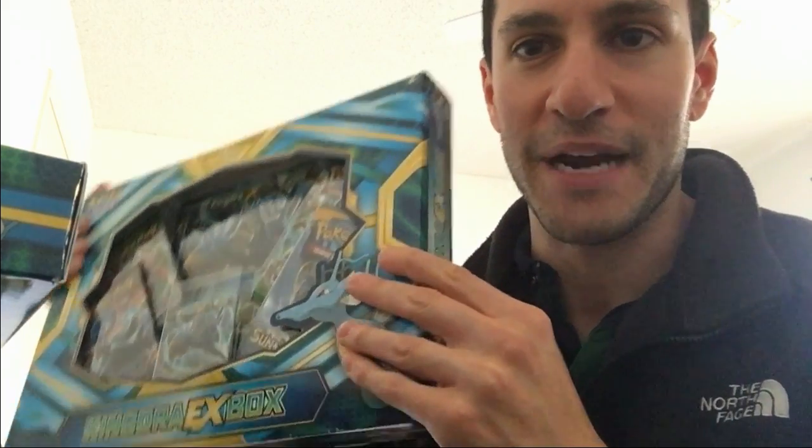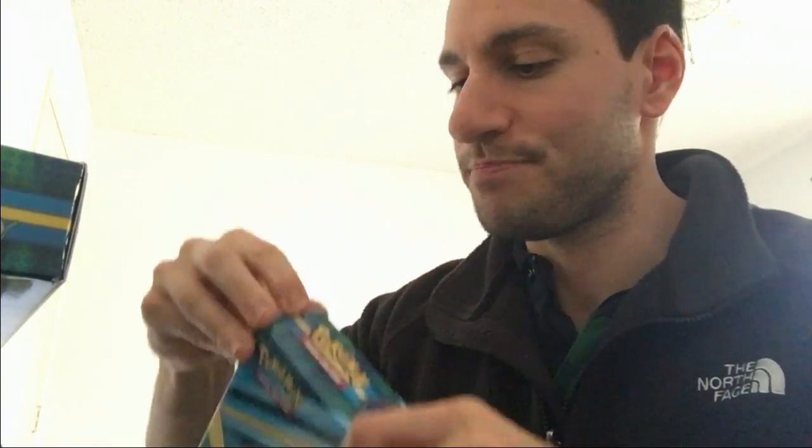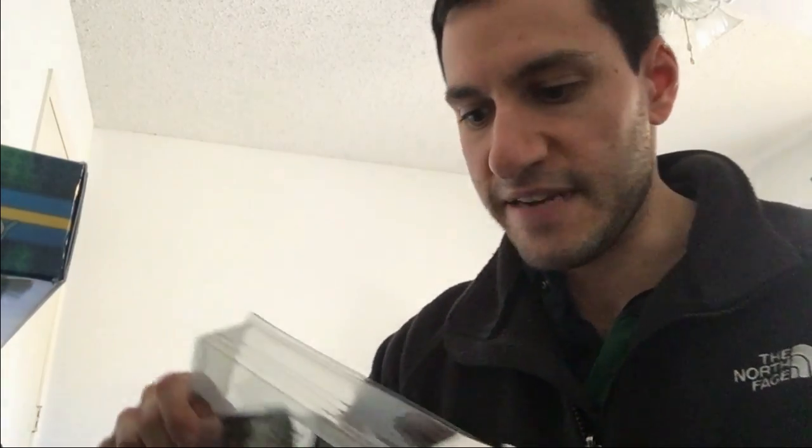Here is the first box. I apologize for the lighting but I wanted to do this while I had some time. I'll open the first box and give away two other boxes to two lucky winners in this video. Here is the actual big card — pretty cool looking. It comes with four different booster packs, a code card, and the Kingdra EX card itself. Really cool looking card — I really do like it.